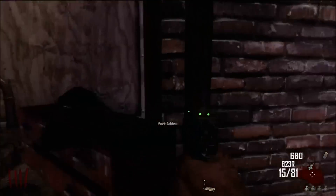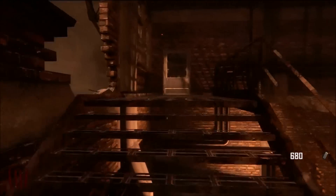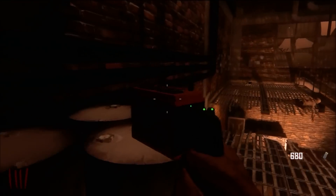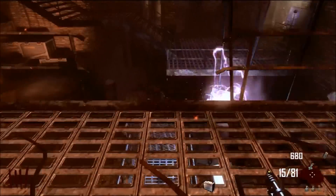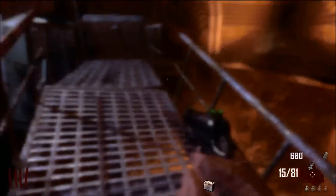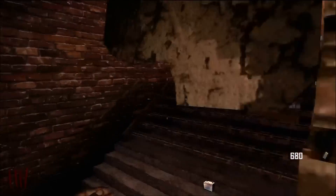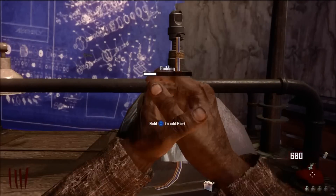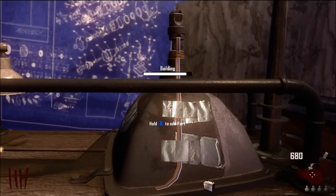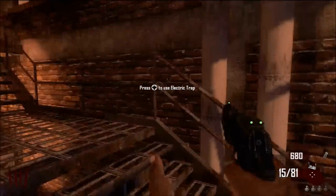Now we're going to find the final piece and then I'm going to show you how it works. The final piece, like all the others, can be found in two different locations. The first time I actually ran past it, but you can either find it on them barrels there, or you can actually find it either on top of that ledge or it's laying on the bottom ledge — so it'll be on the ledges anyway. It's not too hard to find. Then again just go over to the workbench, start to build, and this is the final piece — and then this will be your electrical trap built.